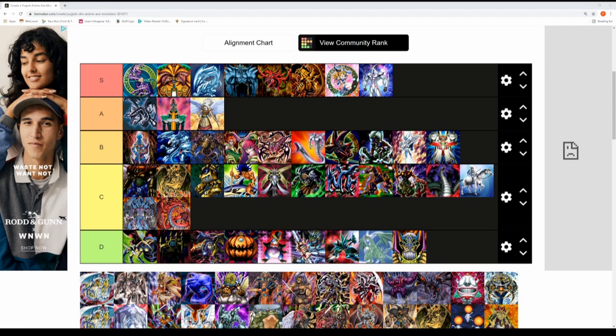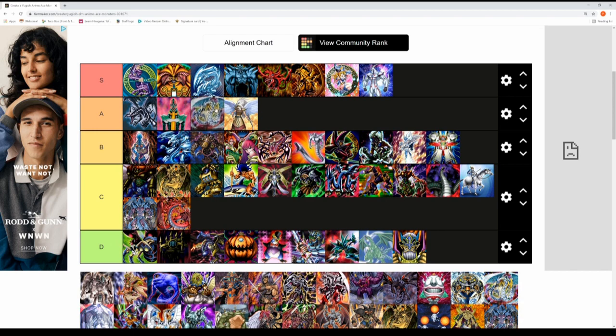Next up is the Rainbow Dragon, played by Jesse Anderson in GX. It's a very epic monster but pretty hard to summon — you need seven Crystal Beast cards either on the field or in the graveyard. It has powerful effects, and it's epic when Jaden fuses Rainbow Dragon with Elemental Hero Neos to make Rainbow Neos. For me it's not quite S tier — it fits in the A tier.